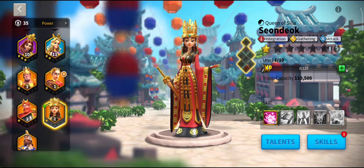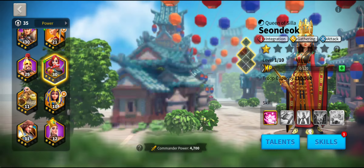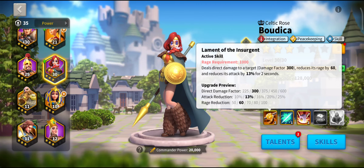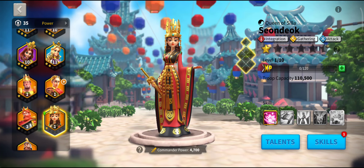For the later single-target kills, you also want rage reduction. Rage reduction of 50 reduces the enemy's attack by a second, but you want to get that up to 100 if possible. Boudicca also has rage reduction of 60, so those two together reduce rage by 110 — equivalent to two seconds of recovery delay. Using El Cid, Boudicca, and Sanuk together could significantly reduce the output of a single-target kill in Expedition.